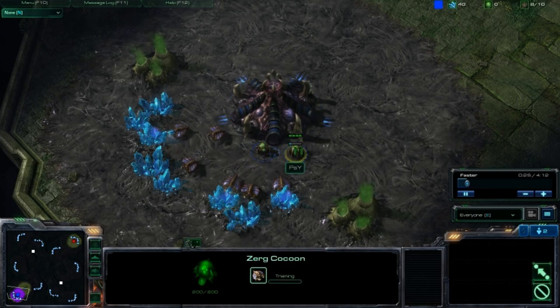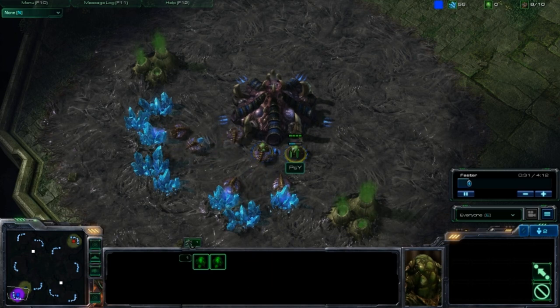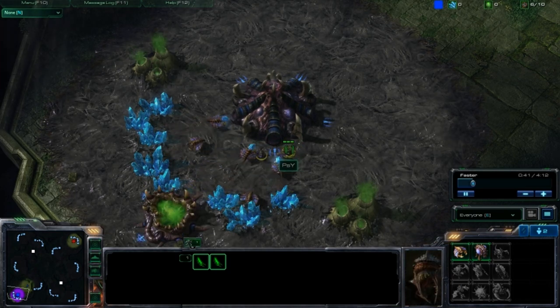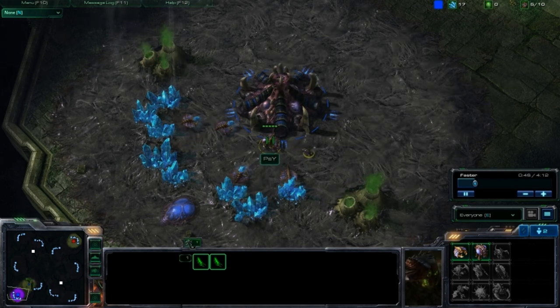We're doing essentially the same thing. It is a 6-pool exploit, but what we do is we produce eggs, and while these eggs are being made, new larvae will come out to replace those eggs — obviously — but in patch 9, you can cancel the eggs and turn them back into larvae, and you don't lose any money.